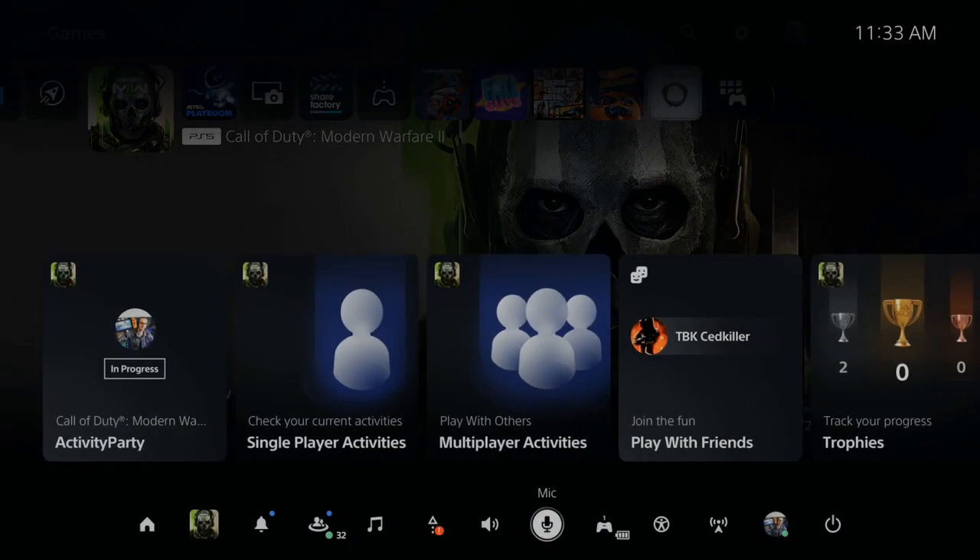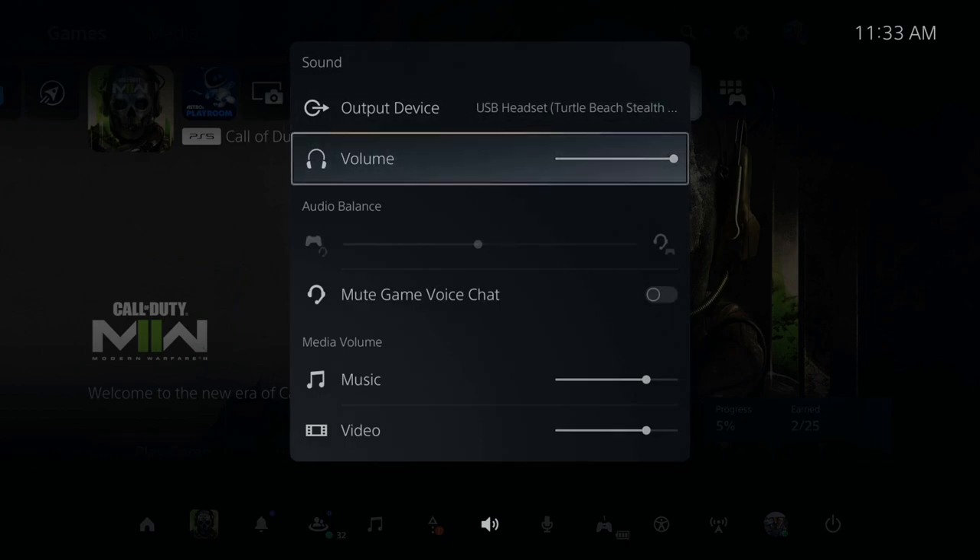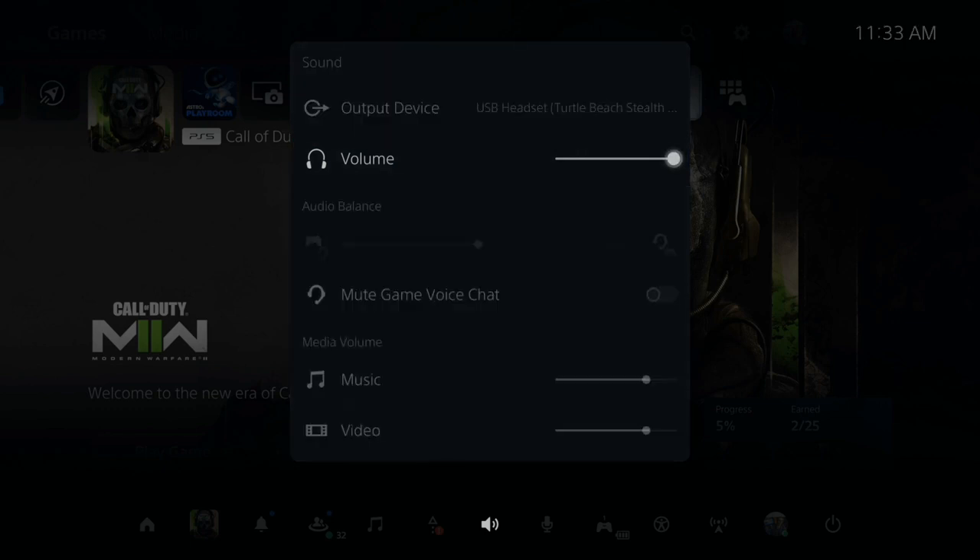Now another thing you want to check is your overall headset volume. So let's go on over to sound and go down to volume. Now if your headset is too loud, it could be being picked up in your microphone. So try reducing the volume on your headset — you can slide it to the left under here as well.